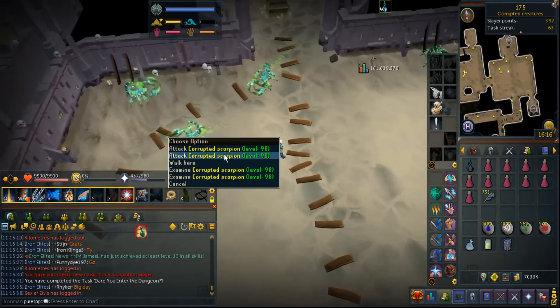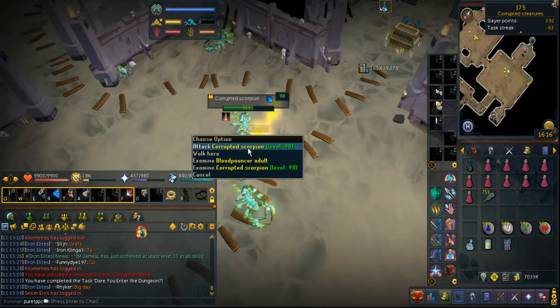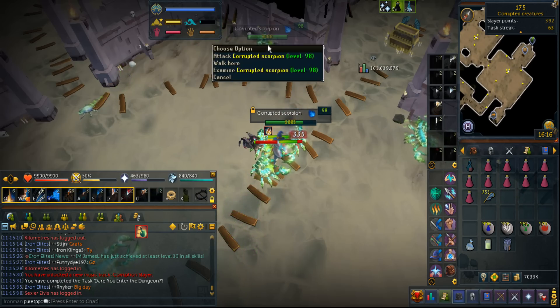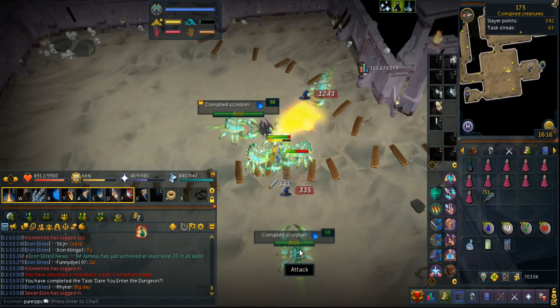So this is my first Corrupted Creatures task — that's 175 of these — and unfortunately I'm going to have to kill these low-level ones. The other unfortunate thing is I do not have the Aggression Potion, which means I'm going to have to manually tag each and every single Scorpion.